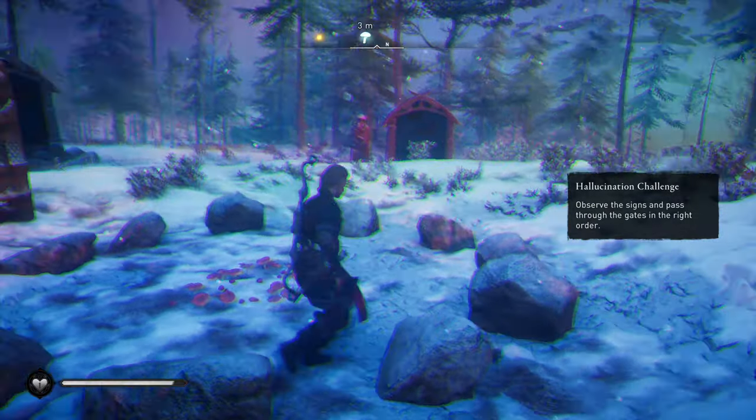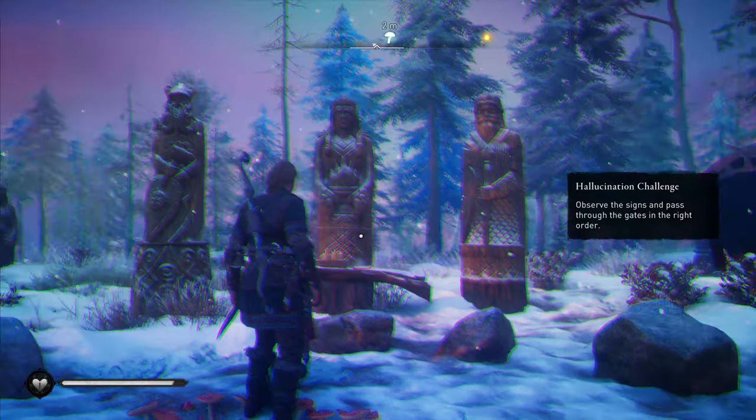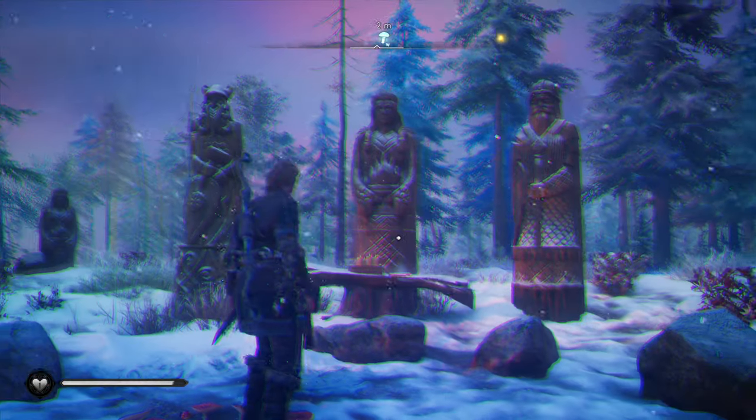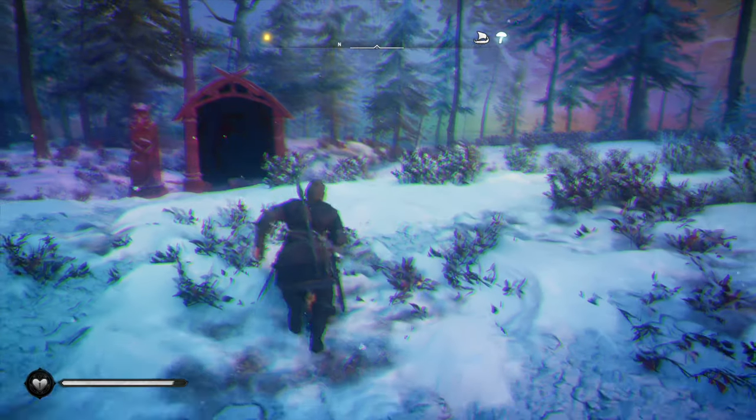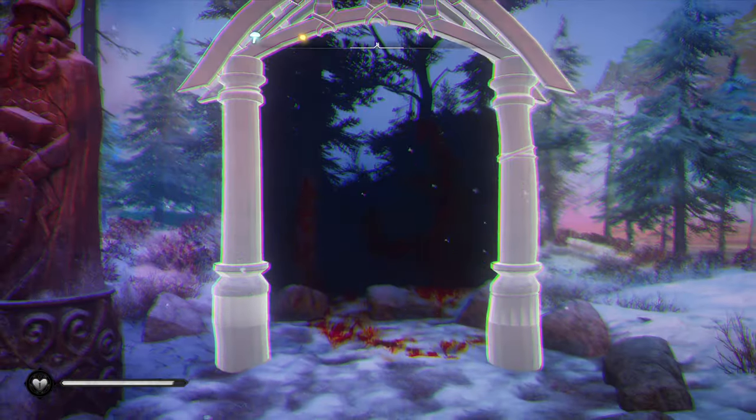So we'll look back behind us here, and you can see on the far left is Thor, in the middle is Freya, and on the far right is the Allfather. So essentially what we're gonna do is we're gonna use that as our markers. We're gonna go ahead and find Thor, which is over here to the left, and we're gonna go through that as our first gate.